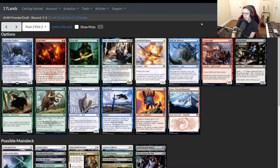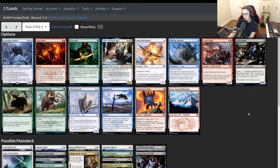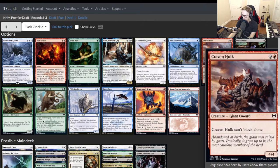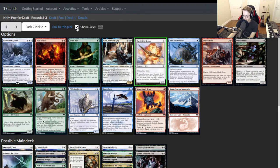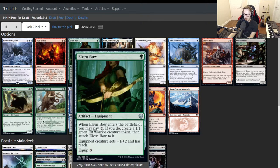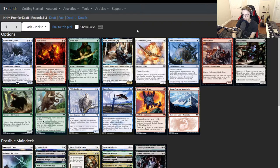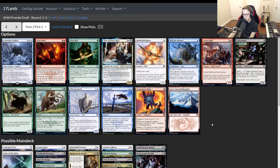Pack two, pick two: Battlefield Raptor — my pick for best white common. I think by the end of the format everybody's going to be on that page. There is a Tormentor's Helm in this pack which is tough to pass. We're going to prioritize white a little bit more than red since we still don't know for sure we're in red. We snap up the Raptor, passing all the snow cards. Elven Bow is sweet too, but I love the Raptor and it's the right pick.